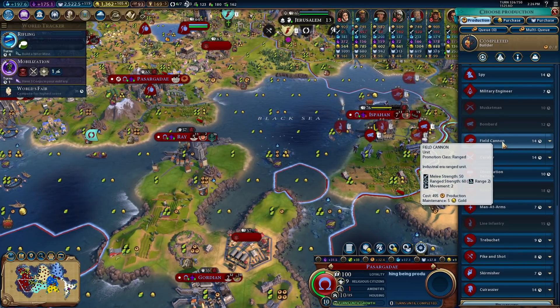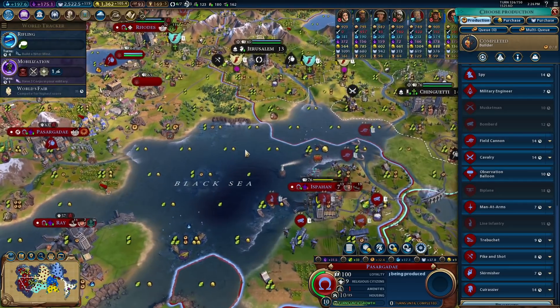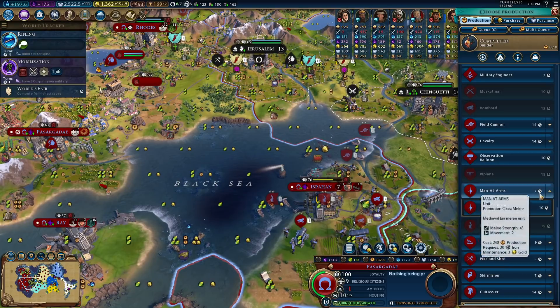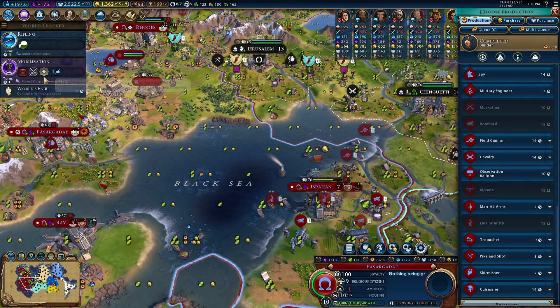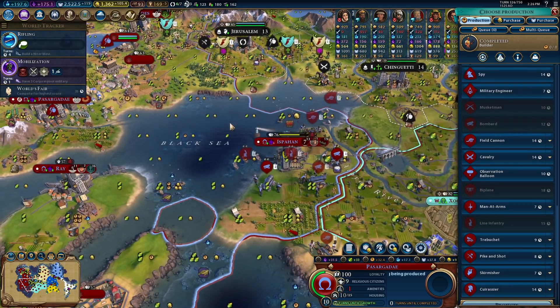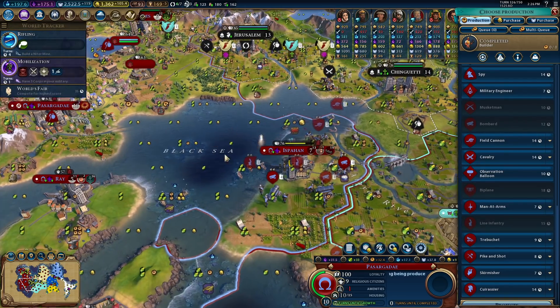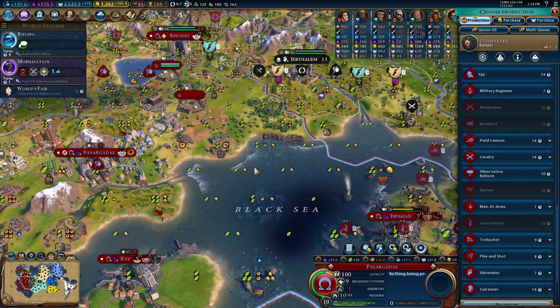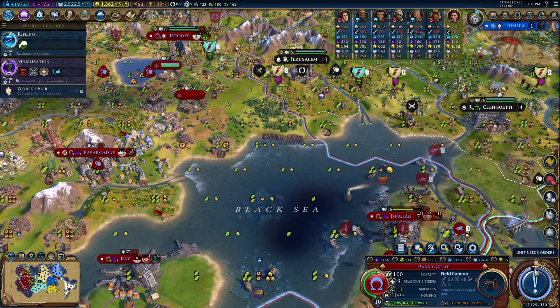I think what you're going to do is build a single field cannon. We can't build the armies yet anyway — that's in one turn. Do I just get you to build a single field cannon to merge up there, or do I wait a turn and start building an army of another type? I think a field cannon is not a bad idea.